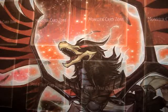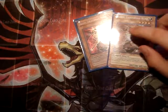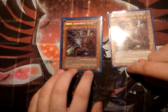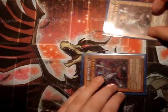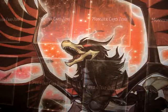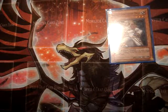Then I run two Ryko to destroy their cards. This is my big tip — I run, and suggest you run, two Chaos Sorcerers. I still need one more but this one is a proxy. You can run over Spy or whatever you need — Treeborn Frog, Dandylion, then Gorz.